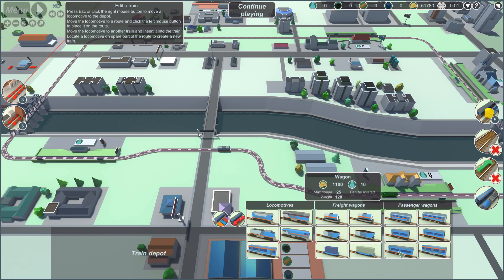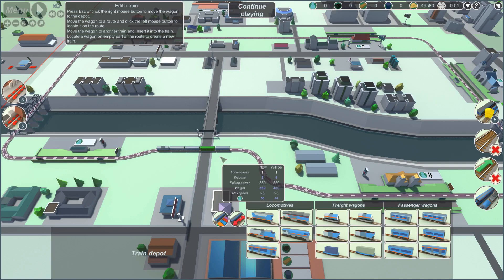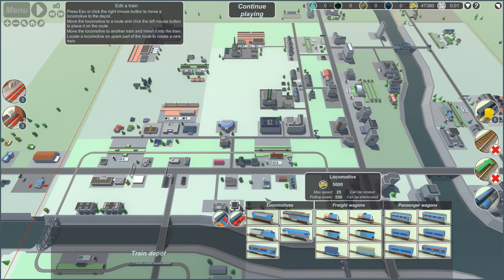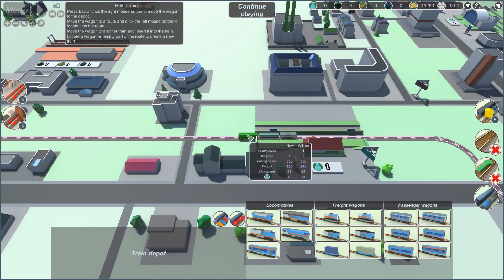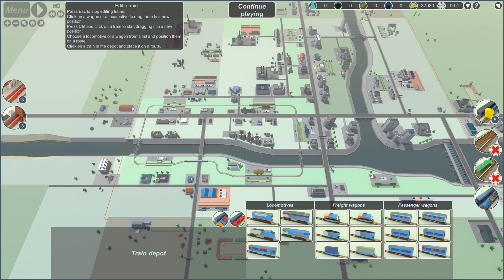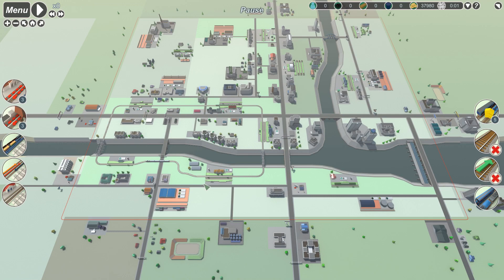I'll go with passenger wagons that cost 800 - slightly lower max speed but I can put five of them on, so I can take 40 people. Or I could go for the slightly faster ones that are more expensive - four of them also takes 40 people but allows the train to go faster, so we'll go with those. I'm going to straight up build a second locomotive as well. So we're gonna have two locomotives handling one, two, and three stations. These two stations are closed for now but eventually they will open.